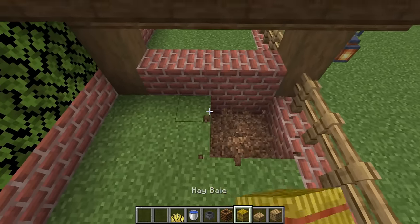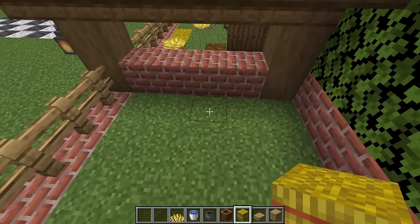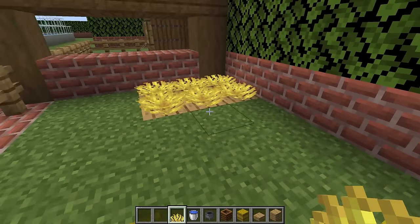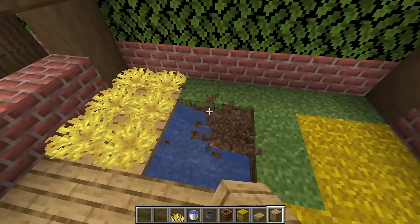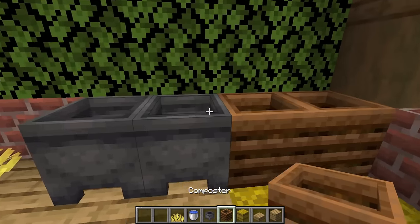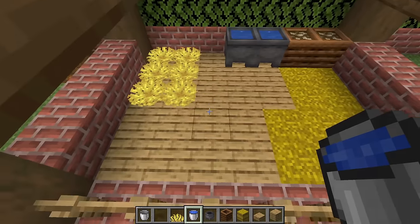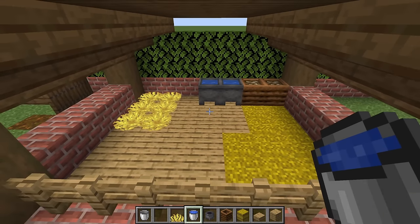Next let's work on the stable. First remove some of the floor and replace it with hay — this is going to be a larger area than the chicken coop. Remove part of the floor towards the left side, maybe a two by three area, add water, oak slabs, and then horn coral fence — this will act as a bed for the horse. Remove the remaining grass and replace it with oak planks. Then add a couple of cauldrons and composters, fill the composters up with hay to look like food or feed, and fill the cauldrons with water.